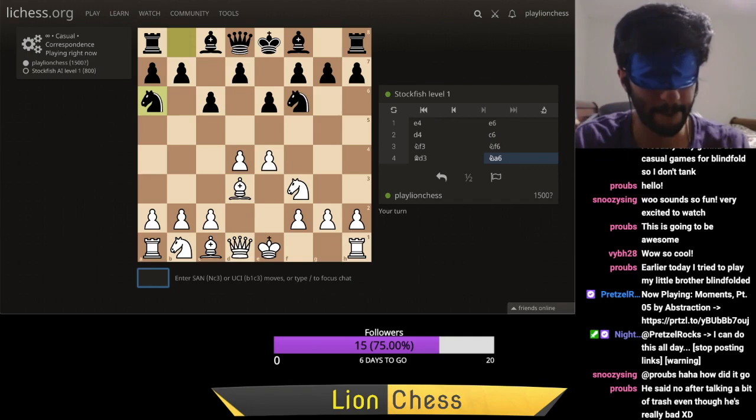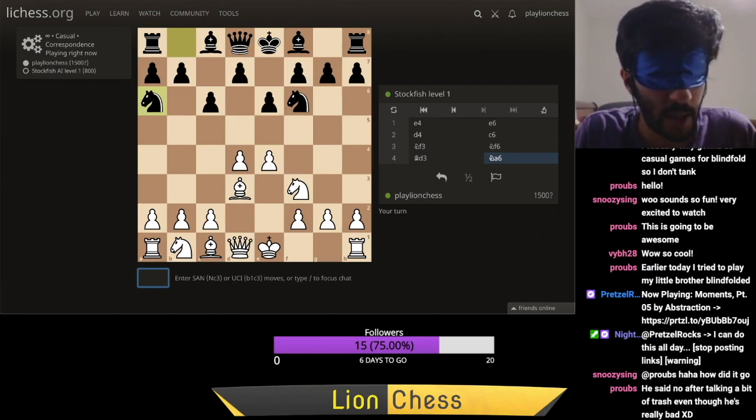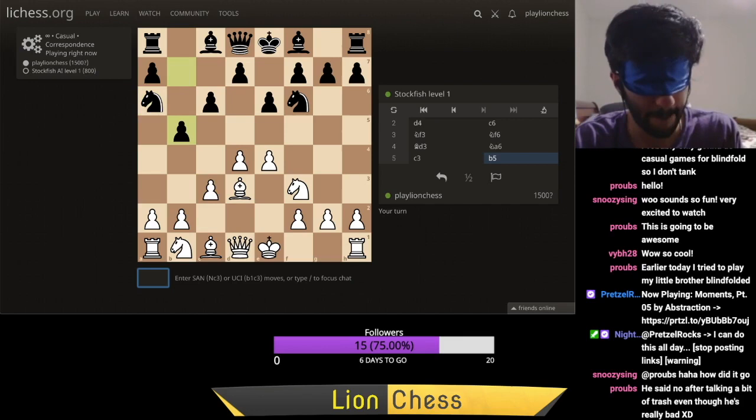I play Bd3. He responds with Na6. Na6? I'm not sure what that move is. I guess it is threatening to maybe go Nb4 and disturb my harmonious bishop on d3. So I think c3 is a desirable move — it just reinforces my central structure. Let's get that move in.